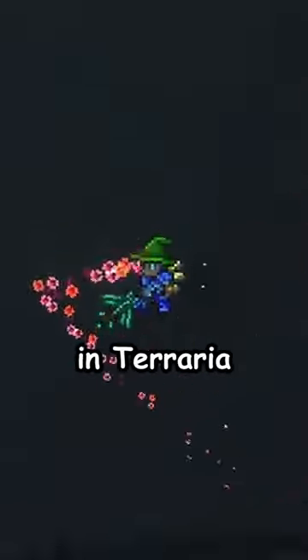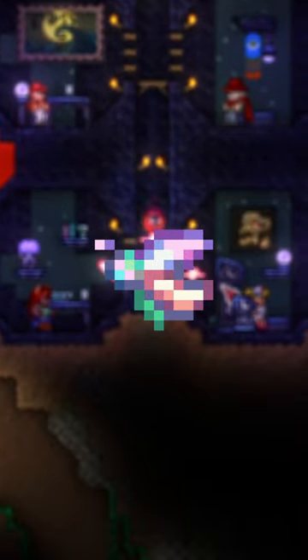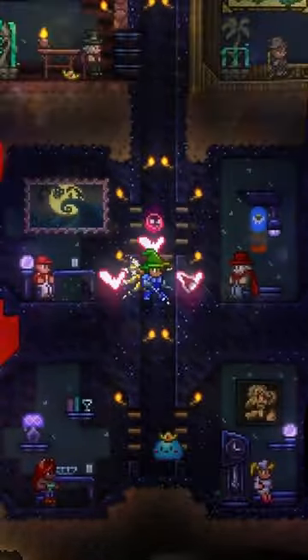Here's how to summon the Empress of Light in Terraria. You'll need to catch and kill a Prismatic Lacewing, which is a little rainbow butterfly that spawns on the surface of the Hallow between 7:30pm and midnight every night, after defeating Plantera.